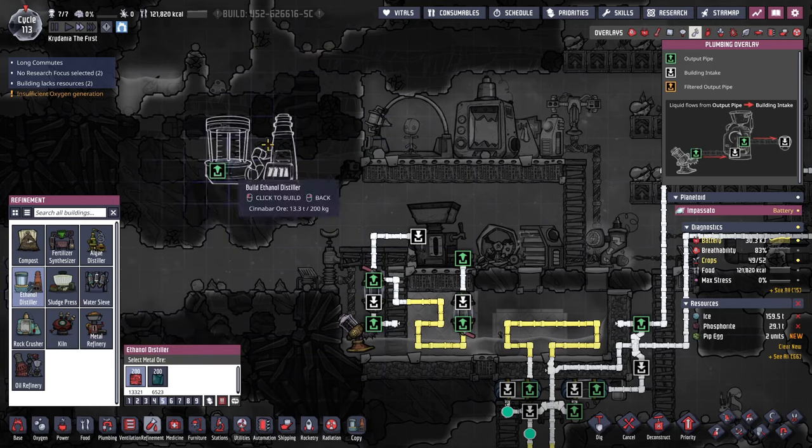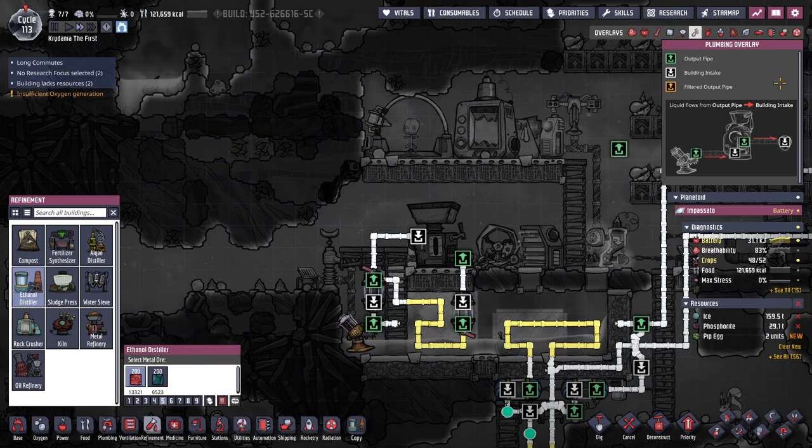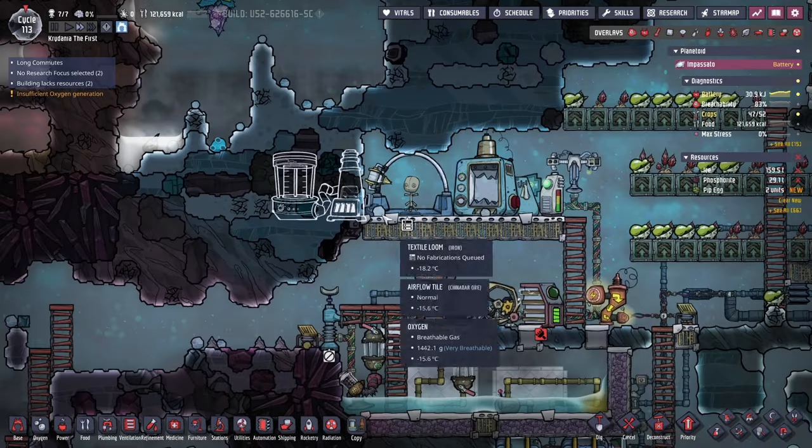Wait, the ethanol distiller doesn't require power? No, it does. Okay, I'm just looking at the plumbing. I'll build that there.